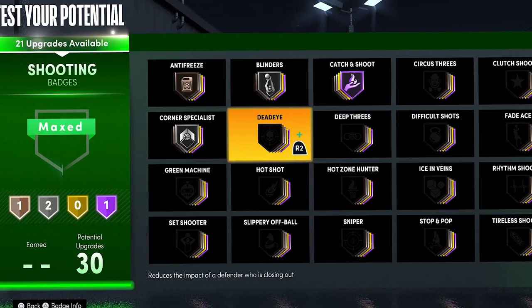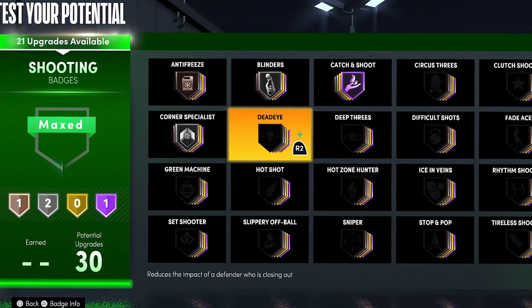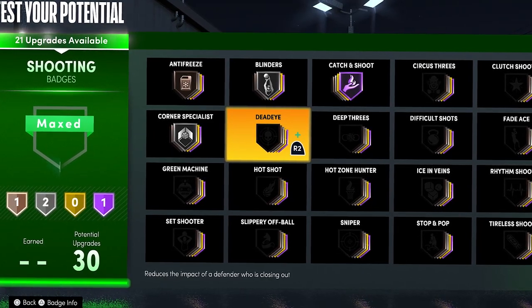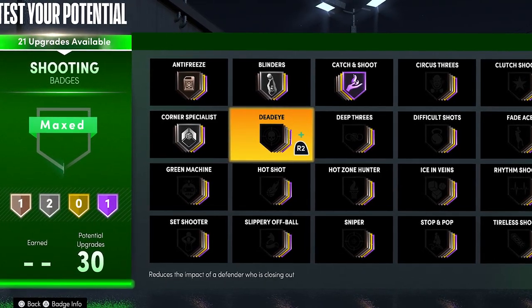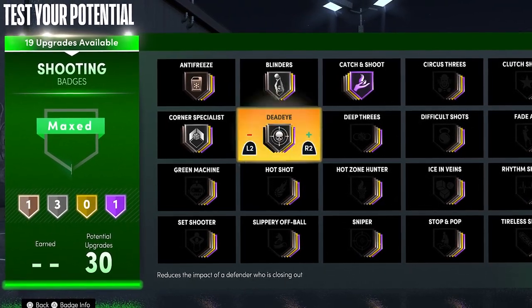Dead Eye is one of the better badges. On my build I don't use this badge because I normally just pull open shots, but if you are a guard or the primary ball handler and you like to dribble and take threes that are a little bit contested, you probably want to max this badge at hall of fame.